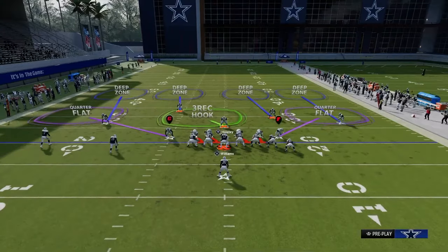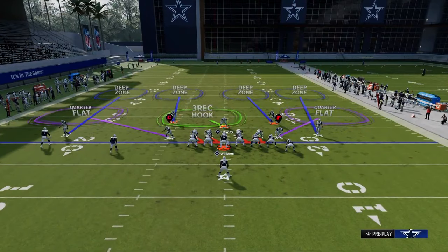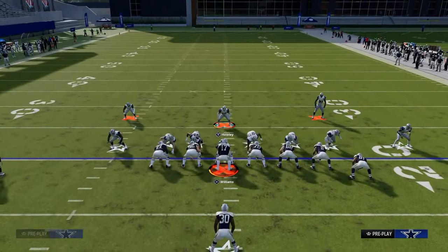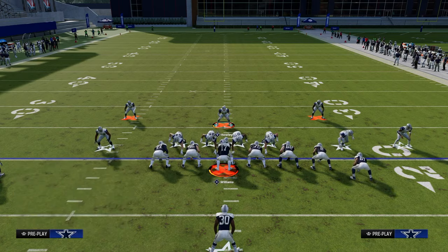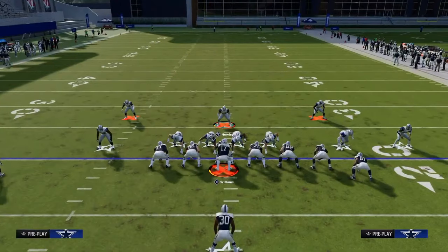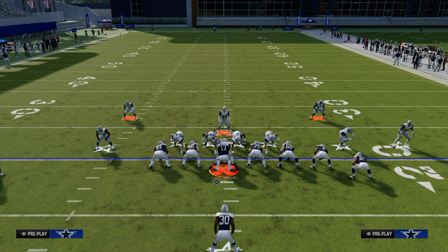Now the primary setup to stop the run: we are just going to show blitz. As you see, it brings really good alignment to the safeties and corners, which is why I do it. We're going to pinch our D-line, crash our D-line underneath, spread our linebackers, and we're going to shade outside and underneath. You can pass commit, and you want to stand about right here.